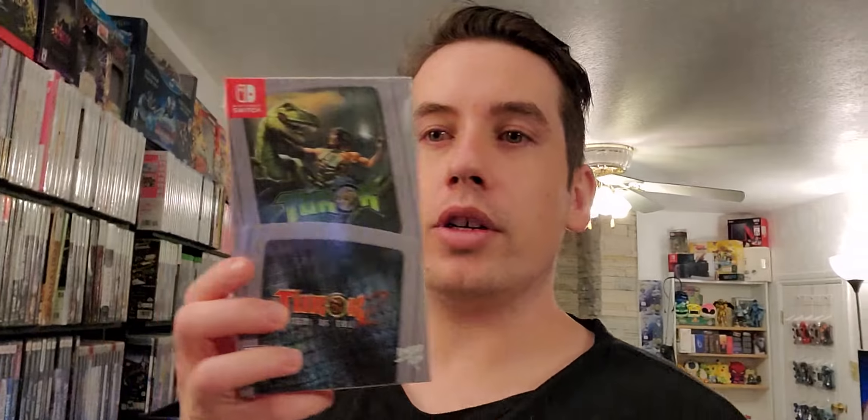We have Turok and Turok 2 double pack from Limited Run. The World Ends With You: Final Remix — this was a DS game they brought over to the Switch. Xenoblade Chronicles 2 — I have the Steelbook back there, here's the normal one. I really like that they did Xenoblade Chronicles 2: Torna — The Golden Country on actual cartridge, it's like DLC but physical. And Yoshi's Crafted World.